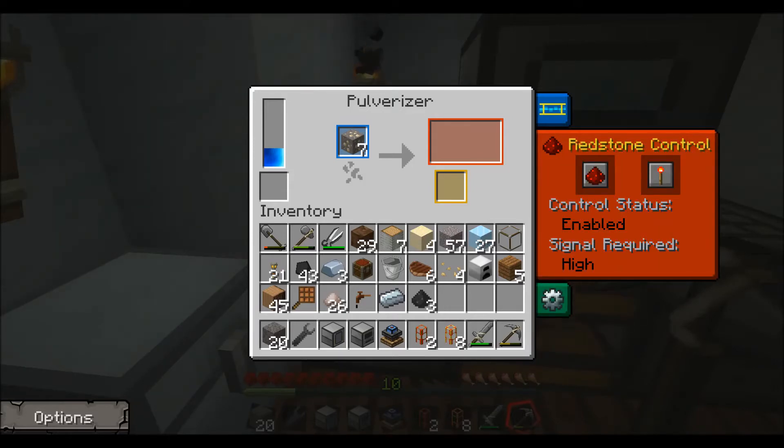If you have the control status enabled, you can control it with a redstone signal. I have the signal required high, which means it will not operate unless it has a redstone signal. There are two ways you can fix this: you can click either the torch so that it is off, or click the pile to turn the control off. If you click the torch to off, it will change it so that it does not require a redstone signal to work — it will require a redstone signal to be off. Click the redstone pile button and that will disable the control status, so it'll just run whenever it has power.